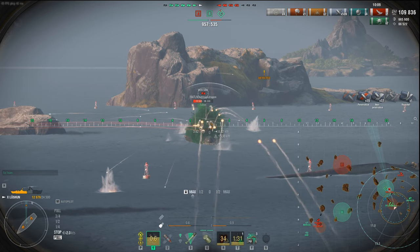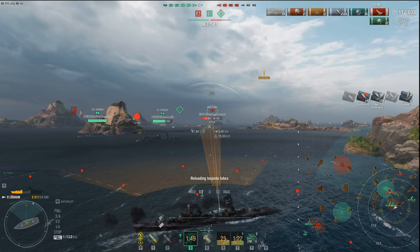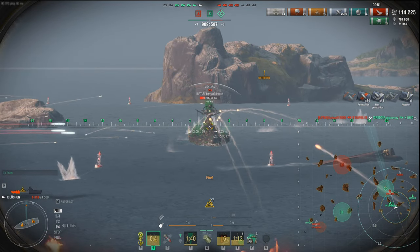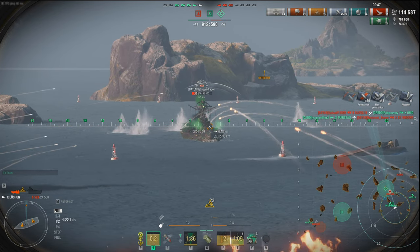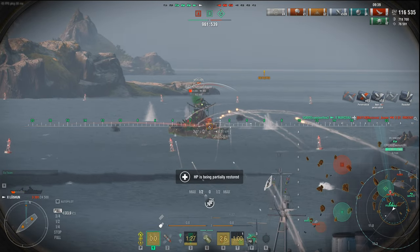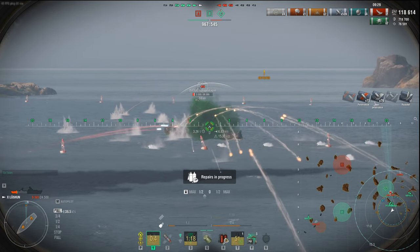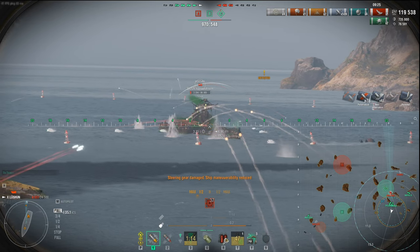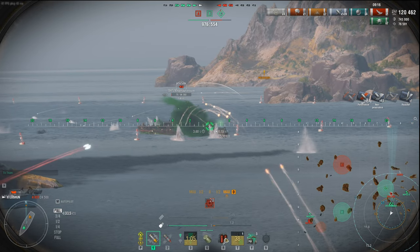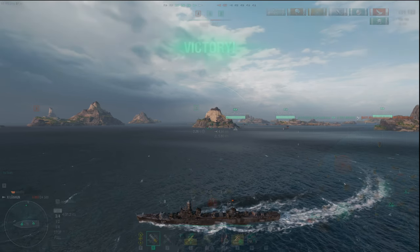The western flank is being distracted - the enemy team would rather go for kills than cap. Marceau does a ring-around-the-rosy behind island cover. We lose our Ohio to the Napoli, but Marceau sends torps into the Saint Vincent and takes him out. Montana and I are still trading shots. We're up to 718,000 potential damage - we've done our role. Notice the HP being partially restored from team consumables: save those in your hip pocket and coordinate when you need them. Victory - 1,000 points!